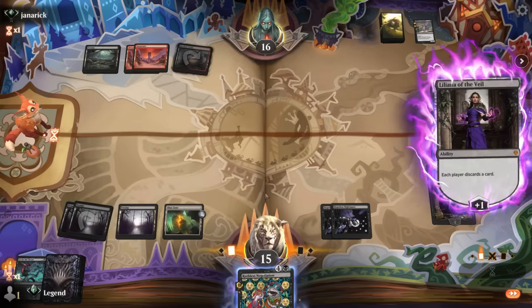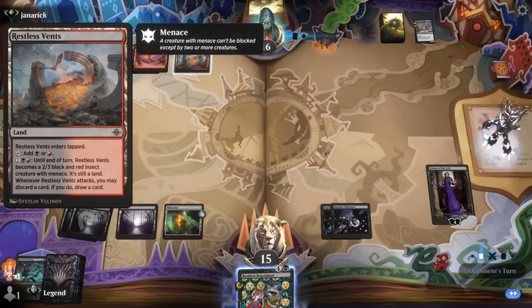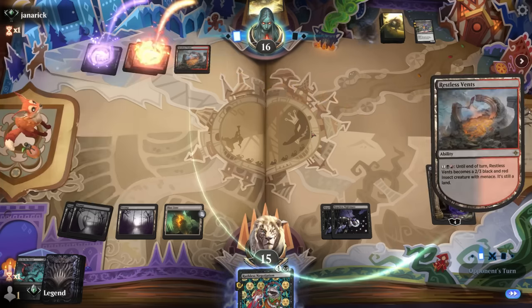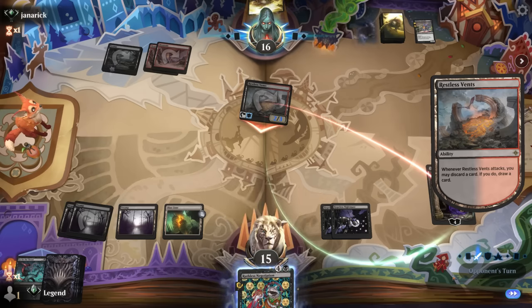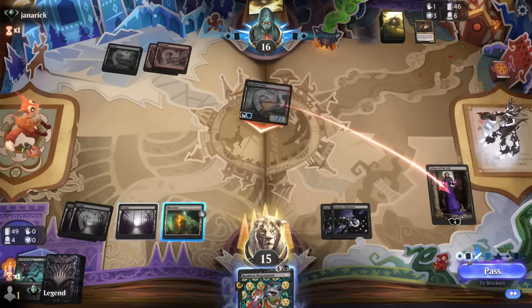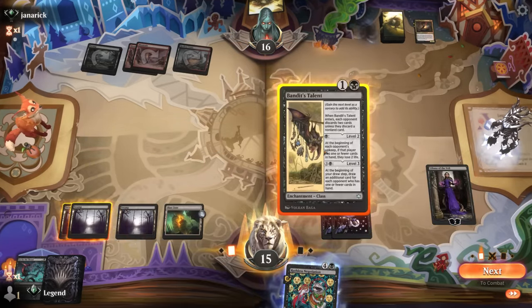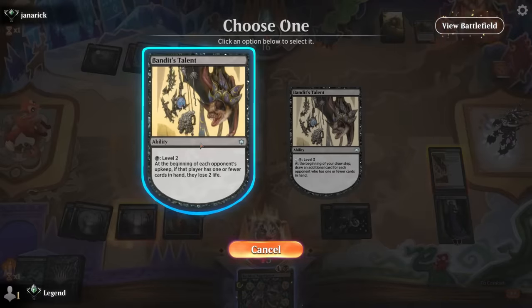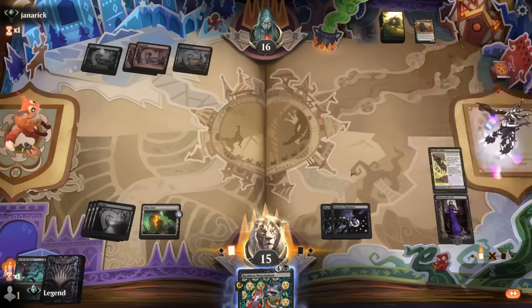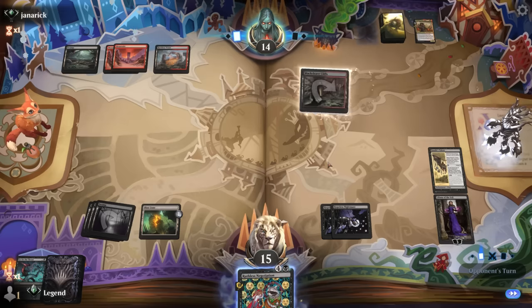I didn't see the Restless Vents in their mana base — that might have been a reason to minus Liliana and keep Go for the Throat up, since we might struggle to deal with the Vents. Opponent discards another mentor, and Bandit's Talent was excellent — play it and take their last card, then start leveling up for a card draw engine. Liliana will force them to use Vents to attack her for a few turns, meaning if they don't draw lands they'll discard whatever they draw.